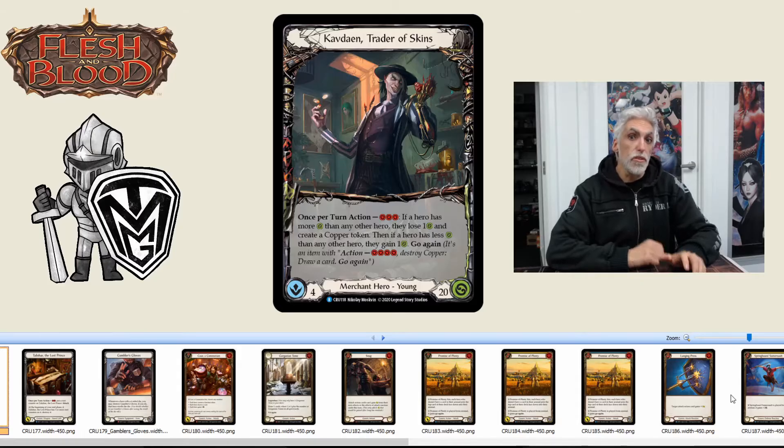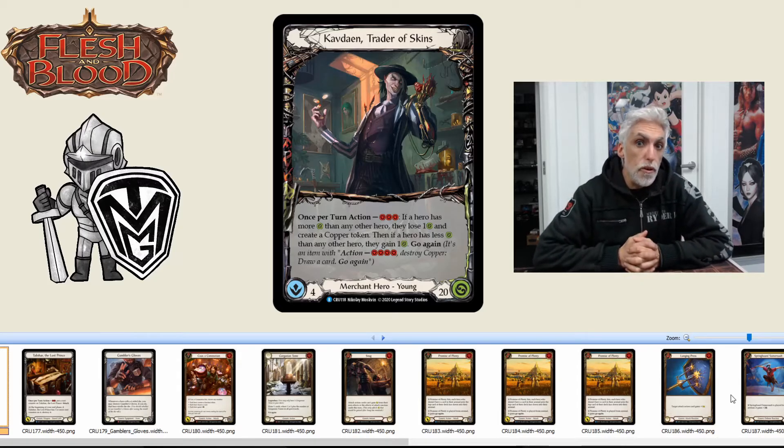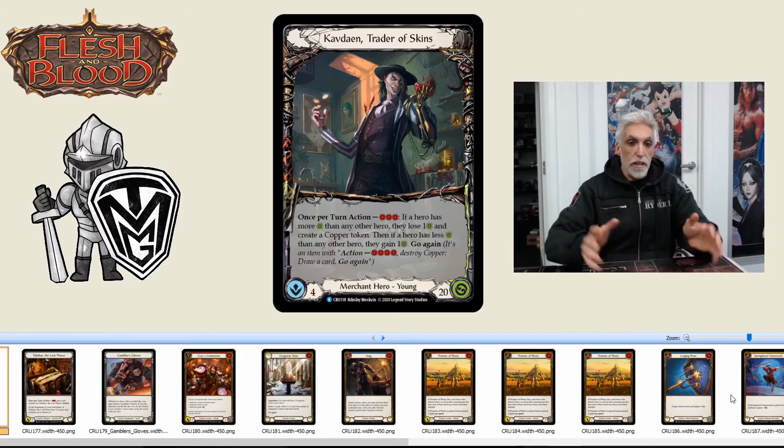G'day everyone and welcome to the next intro video for Flesh and Blood covering Crucible of War. We're right at the end and we're going to be looking at the generic cards. Now I know I've got Kav Dayan on the screen — he's a merchant hero — but I'm putting him in the generic section because there are no merchant cards and the other cards he can really have are generic cards.